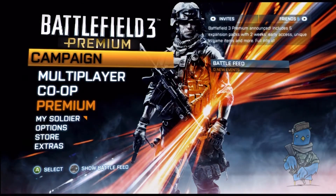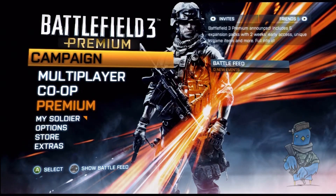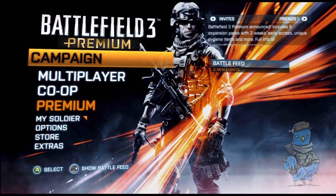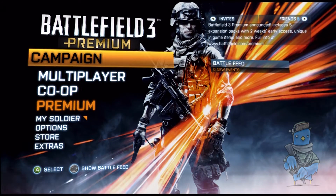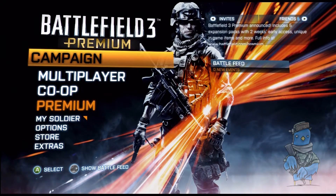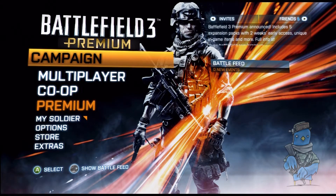Hey everyone, Blue by G1 here. I just got asked how I changed the colour of the name tags in the game, and the answer is I have colour blind support turned on. Colour blind support is a feature that was introduced in the latest patch — it's available to everyone, not just premium players.